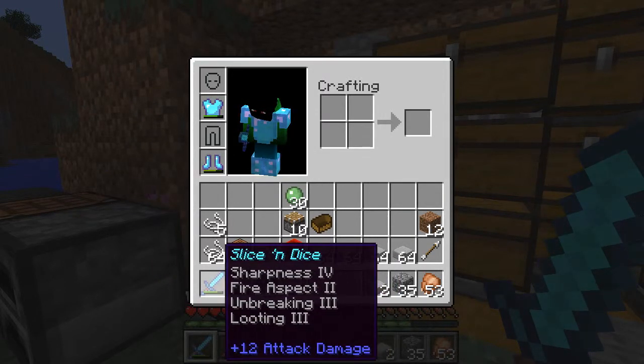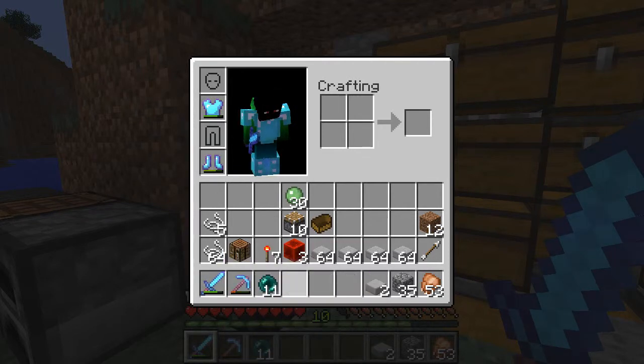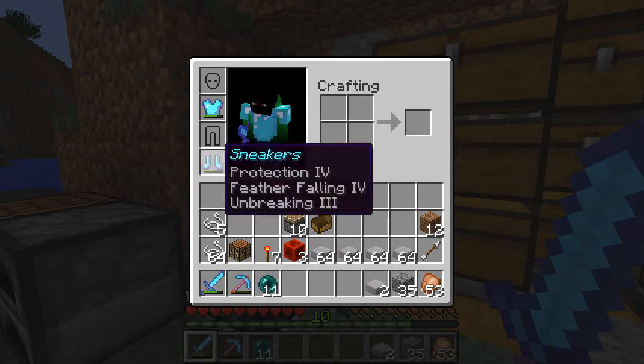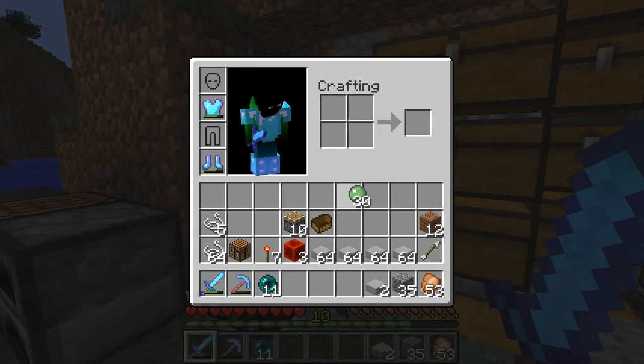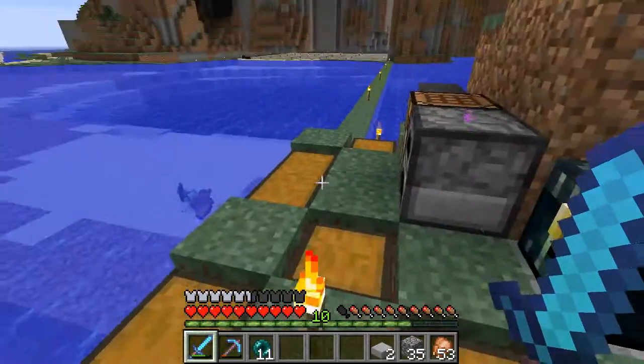I've got my slice and dice sword. I've got my sneakers. I don't know whose chestplate this is — I think it's Shuffle's. Looting 3 with slimes is so good. One big slime — 30 slime balls. Yes. Just brilliant.